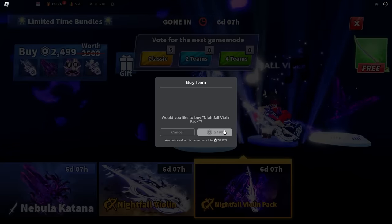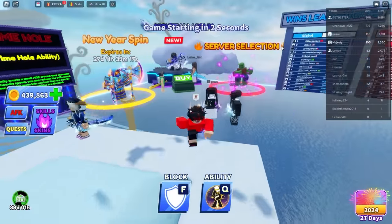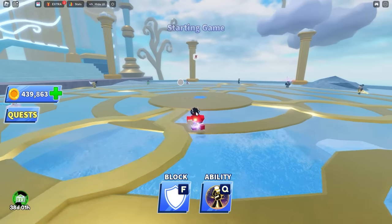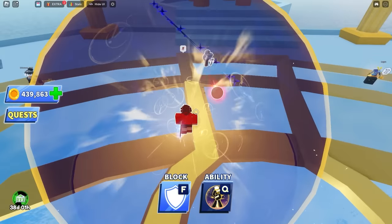We're gonna buy the black violin sword — it looks better. That's 2,000 Robux. Wait — you can invite friends and get a free reward? That's a cheat code! This update has so much stuff in it.